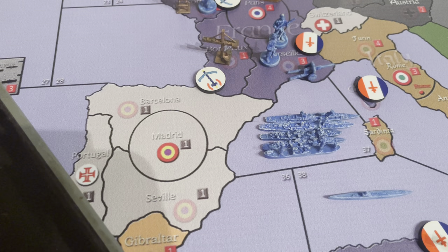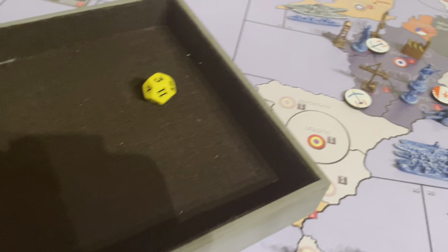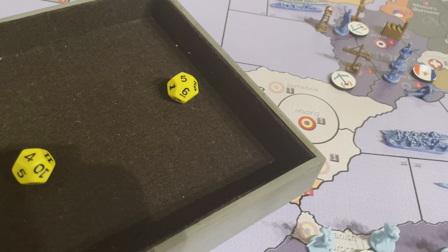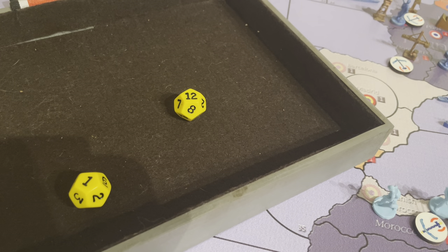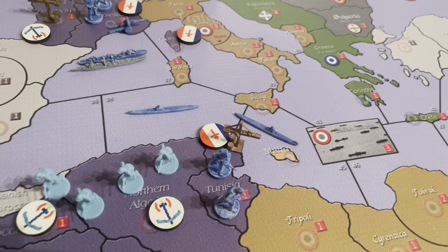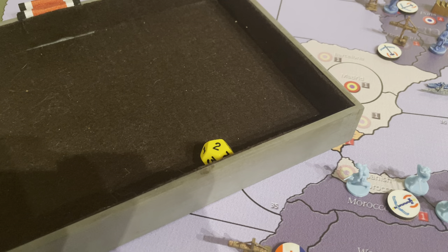Now let's move to the Mediterranean navy — this is critical because the Germans cannot build here. If they get a transport and a couple of guys, that's going to severely change what happens in the Mediterranean. Rolling for the two cruisers: a five and a four — scuttled. Two destroyers: a twelve and a one — so one goes German, one remains Free French. The Germans really want the transport, but that's an eight — scuttled. Good for the Allies. Two submarines: a two and a two — both go German. The Germans have a little bit of a navy going on, including one in the Mediterranean.